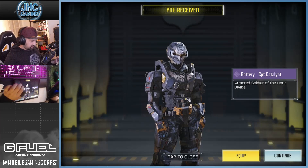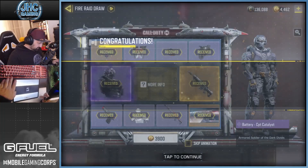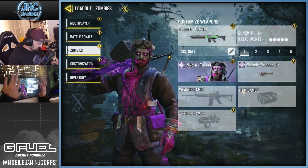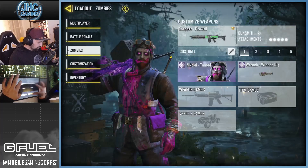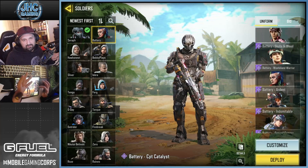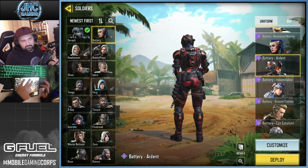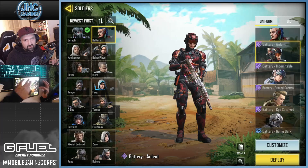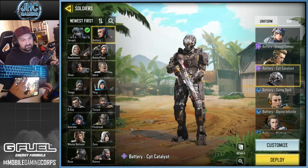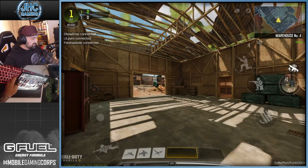I couldn't stop — I wanted to get that soldier because she's freaking insane. Draw complete! Let's go to loadouts and use the soldier, the gun, and the price fighters. Look, this is what I said about Battery skins — they all have the girl face, but this one could be the most unique. Definitely a cool soldier.